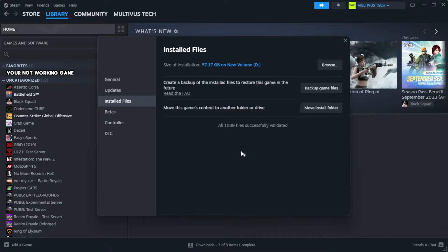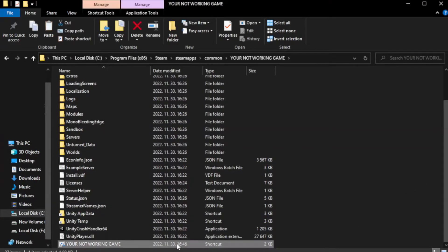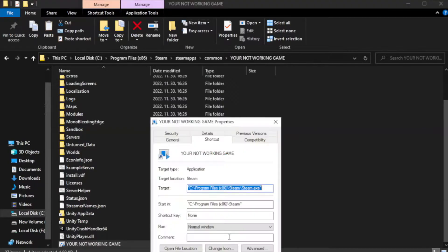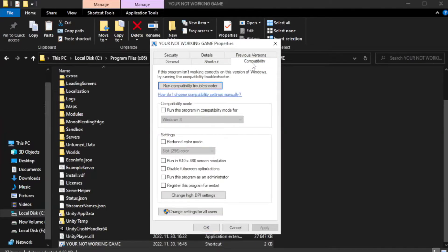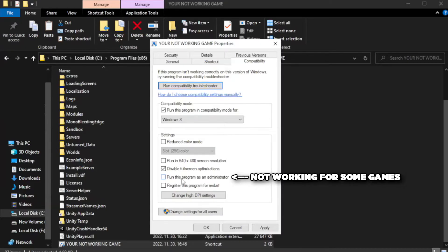Wait for verification to complete. Click Browse. Navigate to Windows. Right-click your not working game application and click Properties. Go to the Compatibility tab.